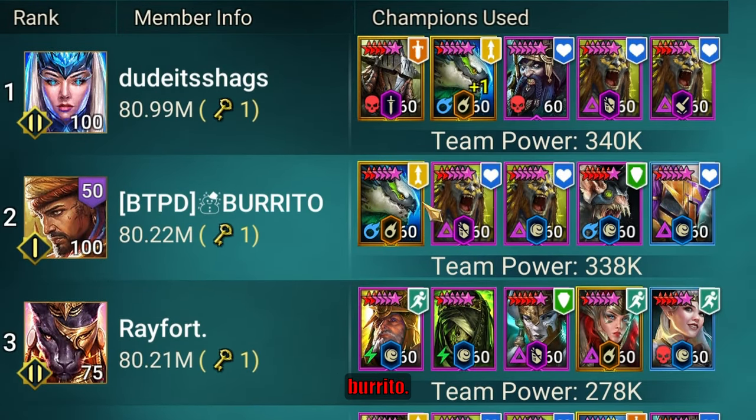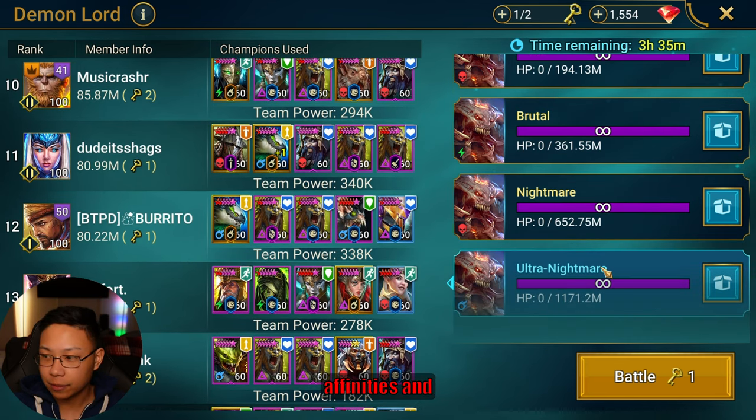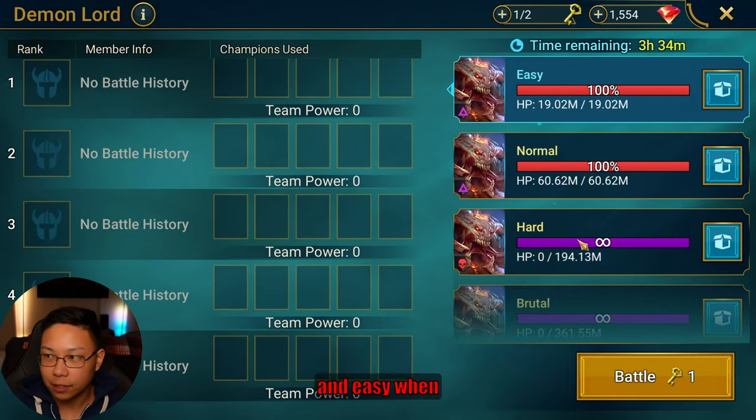This is BTPD Burrito. It is a one key, and this is a one key for all affinities and all levels. This same team works for Ultra Nightmare, Nightmare, Brutal, Hard, Normal, and Easy.